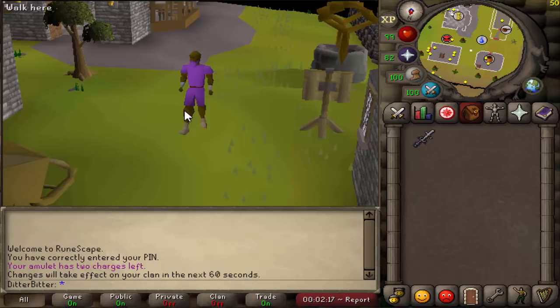Now if you guys remember in the last series, you all wanted me to go for Ancestral, but I thought it would be boring if I was only doing Deep Wild PKing to go for 100 mil items - it would take too long. So in this series I'm going to go for full Ancestral, full Armadyl, full Bandos, full everything with the maximum offensive gear you can get. I'm not going to be going for Elysian, but Ancestral and everything else I'm going to be going for.